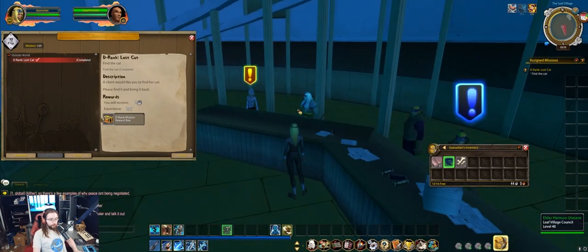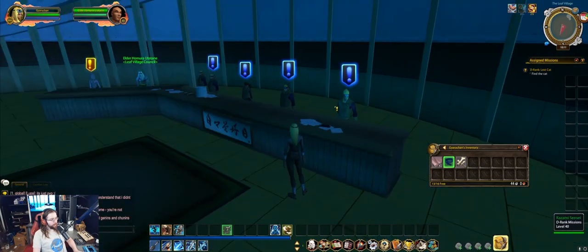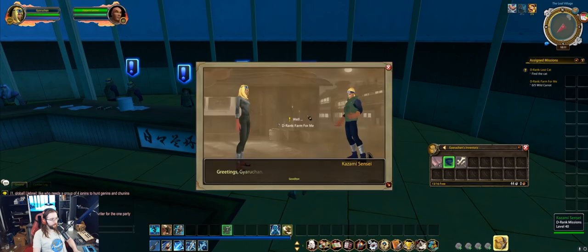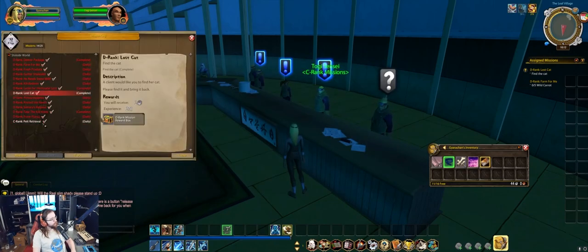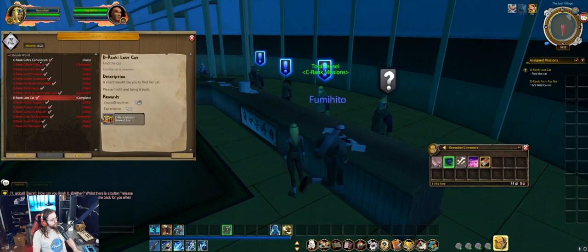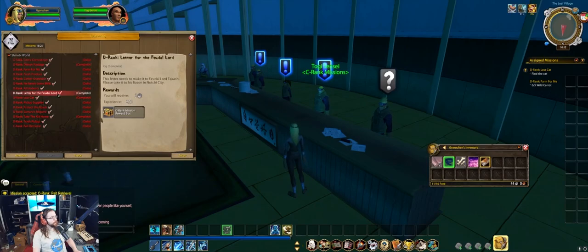With this vendor, Elder Homura Utatane, you can trade your slips up: five D's for one C, five C's for one B, and so on. Chunin and Jonin upgrades will take a significant amount of time, so don't expect to get those very quickly. We're going to start by accepting all our D rank quests, the C rank quest for Pelt Retrieval, and the C rank quest for Cobra Conundrum. Note that even though Cobra Conundrum is listed as C rank, it erroneously awards a D rank mission box but is easy to do on the way for turning in the letter for the feudal lord.